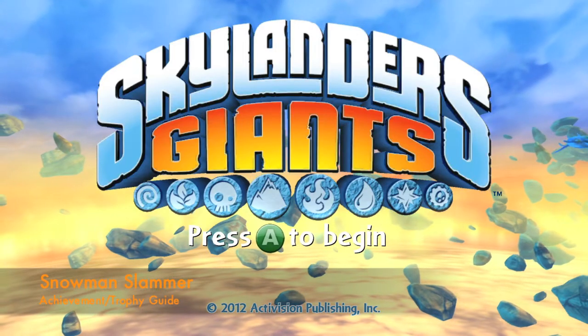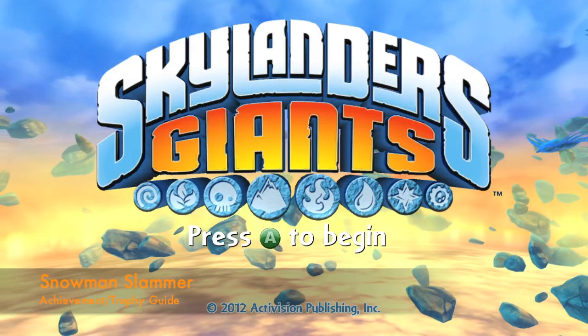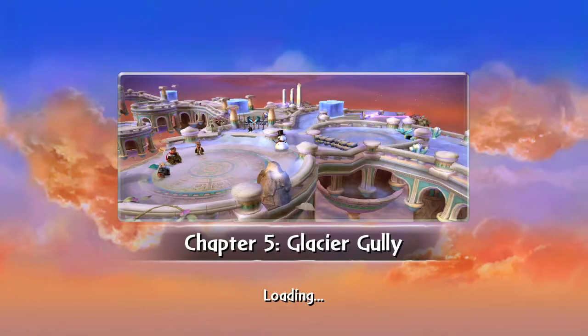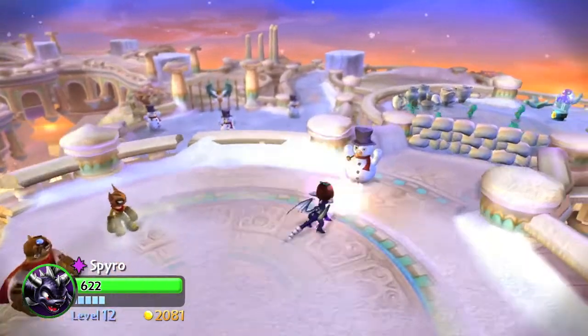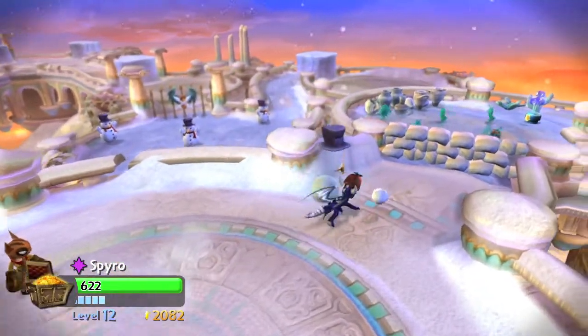Hey everybody, it's John here from VidGamingAct.com. Here we are today back in Skylanders Giants grabbing the Snowman Slammer Achievement, which is to destroy 7 snowmen in Chapter 5, Glacier Gully. I counted a total of 8 snowmen during my playthrough, so you can miss 1.